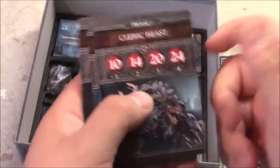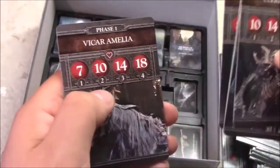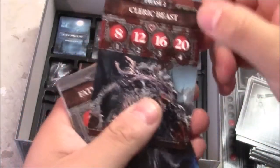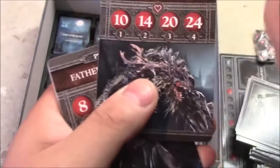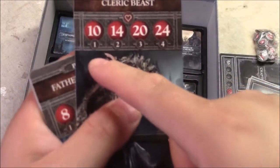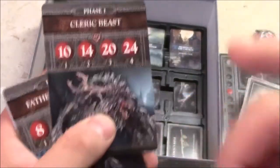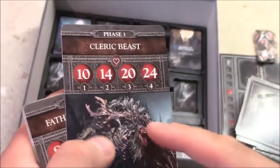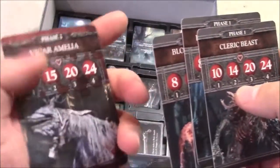The boss cards — Cleric Beast, Father Gascoigne, Father Gascoigne Transformed, Bloodstarved Beast, and Vicar Amelia — are each double-sided for two phases. The numbers signify how many players, so for example Phase 1 of the Cleric Beast: 1 player is 10 health, 2 players 14, 3 players 20, 4 players 24. With four players upgraded enough it's not that hard. Vicar Amelia has more health in phase two, strangely enough.